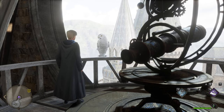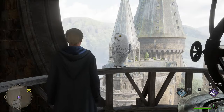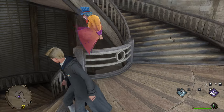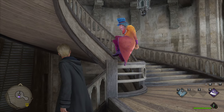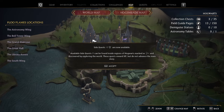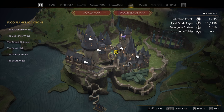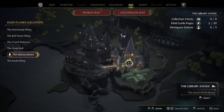Alright, welcome back everyone. We just completed some side stuff over here in the astronomy tower. Now we should probably head off to our second main quest. It says more side quests are available — they can be found inside regions of Hogwarts marked with a little flag and diamond. These quests reward XP but do not advance the main story.